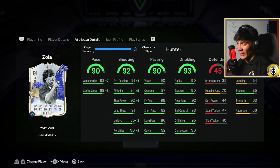Now let's take a look at his in-game stats. Attacking positioning 91 — very good. Finishing 94 — solid. 90 composure, 90 agility, 90 balance, 95 dribbling, 93 ball control.